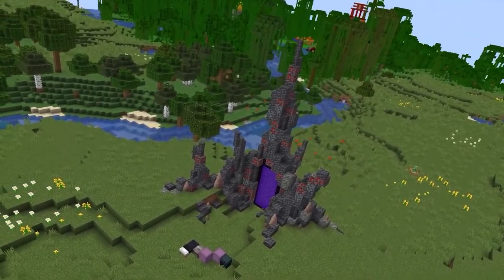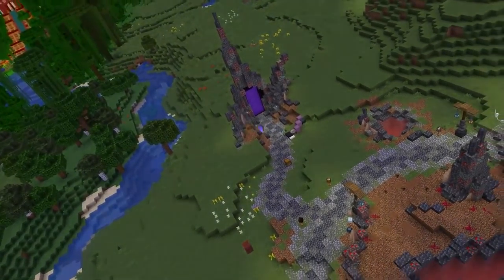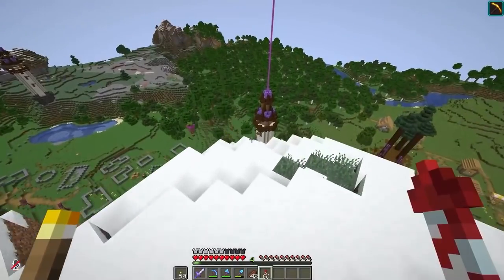He's also built a very cool nether portal right outside of his base, built with a lot of deepslate, dripstone, and even some redstone deepslate, and it pairs very well with the overall aesthetic.